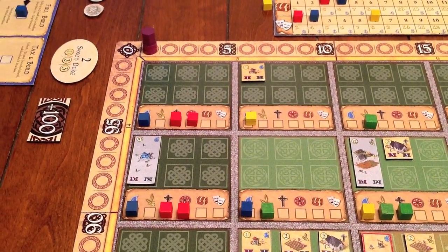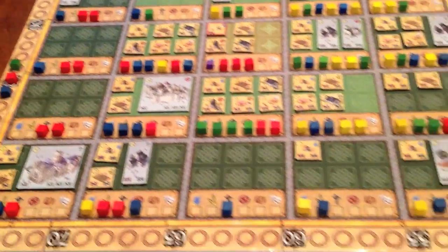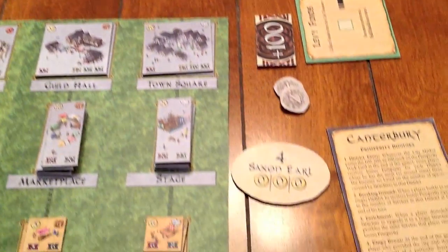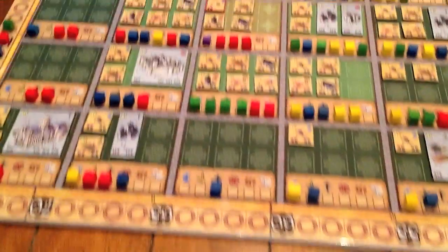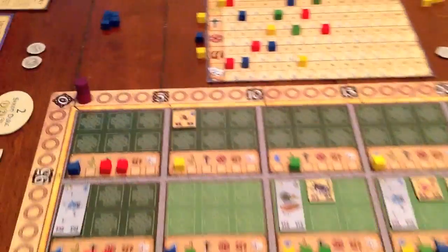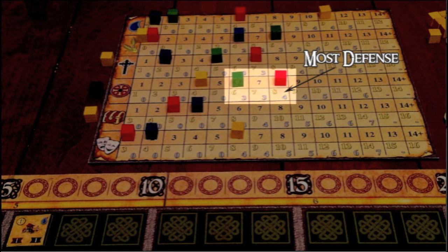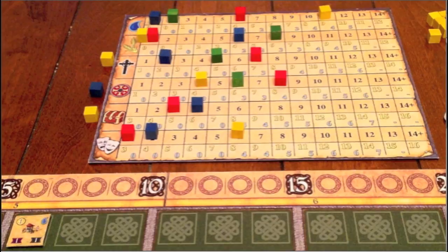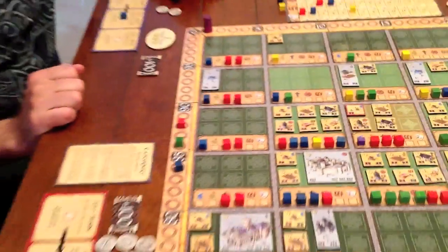Once the city marker has circled the board for the third time, it stops on the 301 space and doesn't advance any further. After scoring district favor for the third time, you keep playing until the player with the highest numbered rank token has gone, and then everyone gets one more turn, so everyone gets an equal number of turns during the game. Afterwards, you score district favor for the fourth and final time. Then you score the king's bonus — for each service, you check to see who has provided the most of that service to the entire city. That player receives the bonus points on the gold number beneath their service marker. The player who has provided the second most receives the bonus points on the blue number beneath their service marker. After scoring all six king's bonuses, each player receives one point for every three gold he or she has left. Then the player with the most points wins the game.